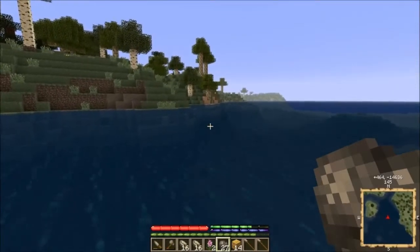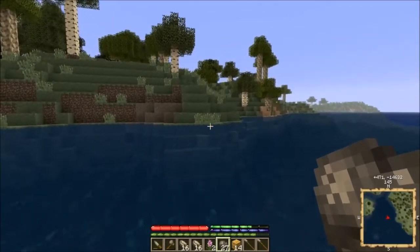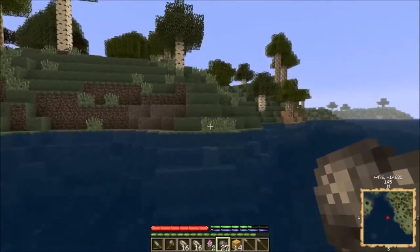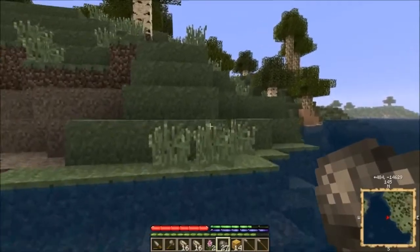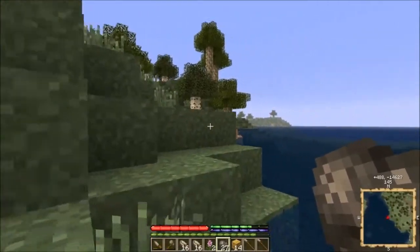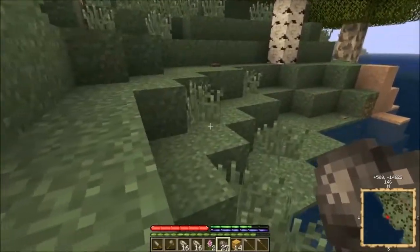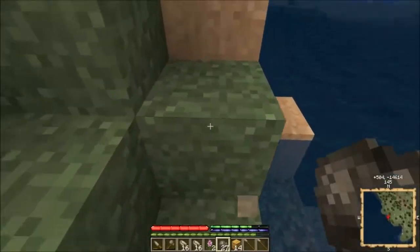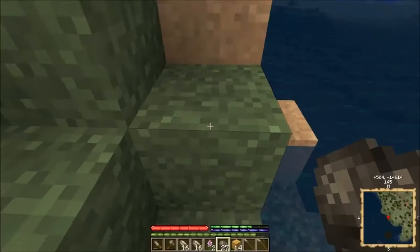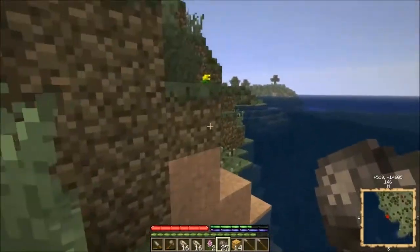It should be noted that sea level here is 144 — there's an additional 40 blocks dedicated underground in this game. The whole mining thing has gotten a lot more elaborate. Oh, this should be schist — yep, that's schist rock. I don't know what ores come in schist, but I guess I'll find out.